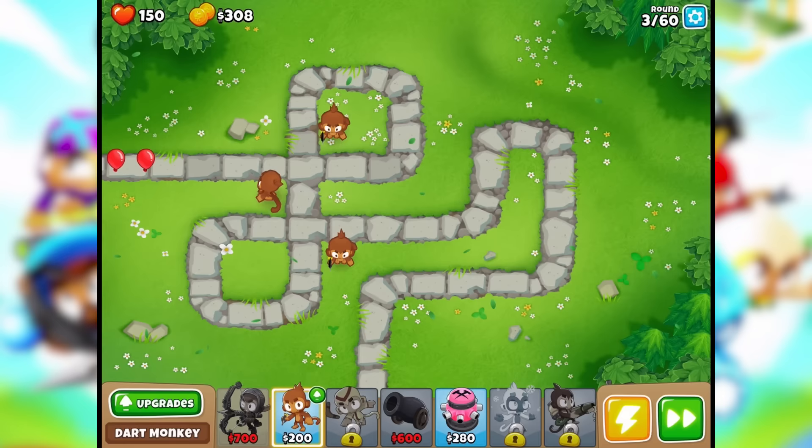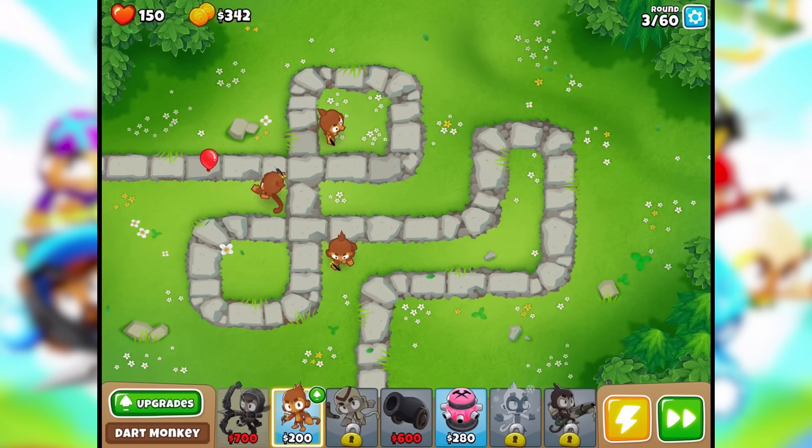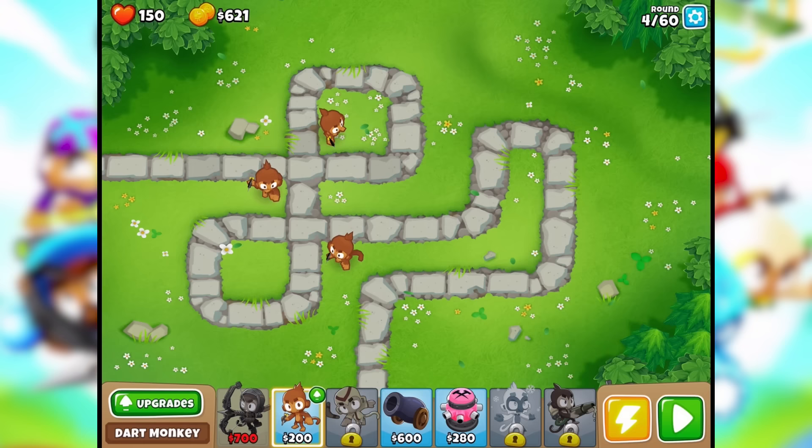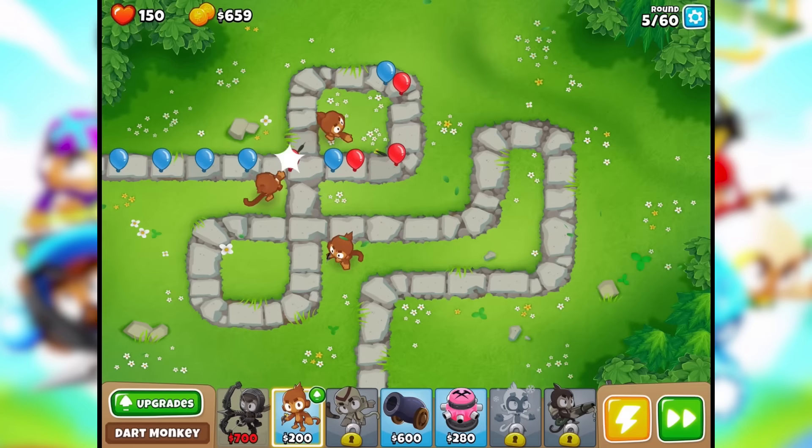Round two. You get one cash for every layer of balloon popped, plus some bonus at the end of each round. Red just has one layer but the blues have two. So far two monkeys are handling this. Blues coming through — I have 150 lives, and if balloons get to the end I lose a life.